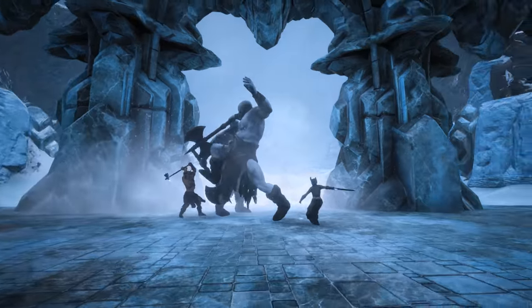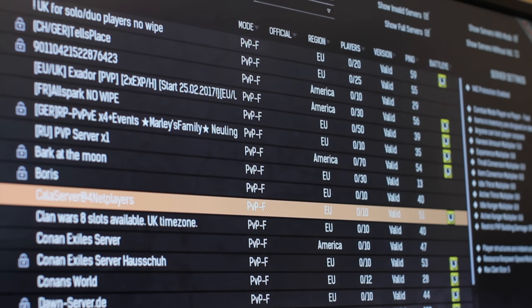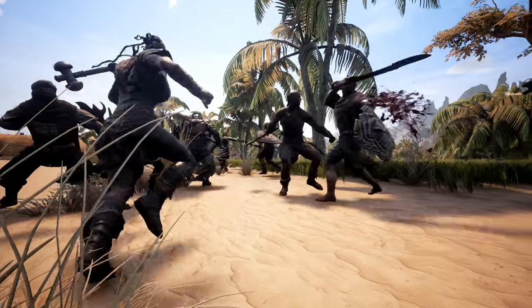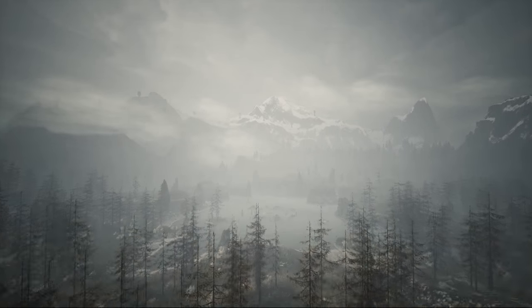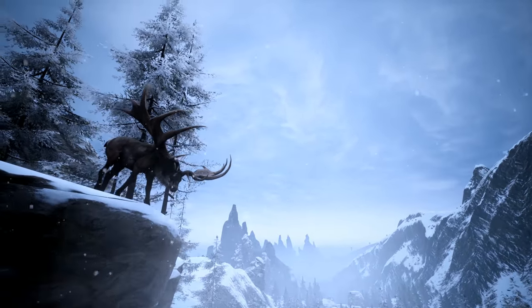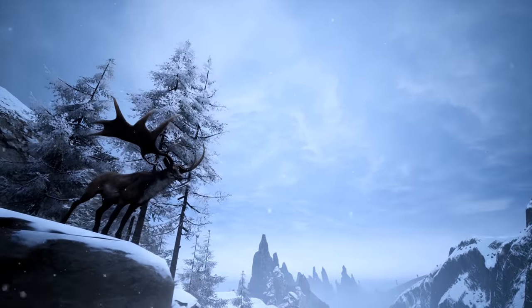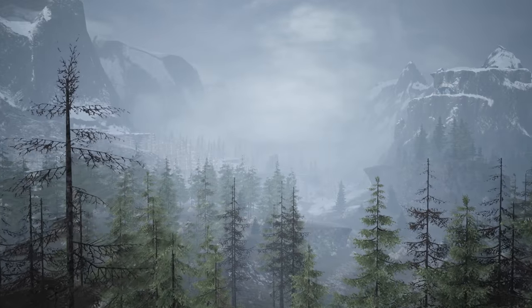On a technical level, we've increased server performance and client performance across the board. As part of our overhaul, we've also changed the official server types. We now offer PvE fast, PvE regular, PvP fast, and PvP regular, enabling players to find their own style and pace within the Conan Exiles universe. We're happy to report that we've increased stability on both Nvidia and AMD cards. Working together with our core community through the Exploit Hunters program, we've found and squashed over 40 exploits, making Conan Exiles more stable than ever.